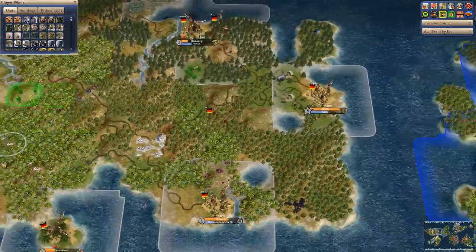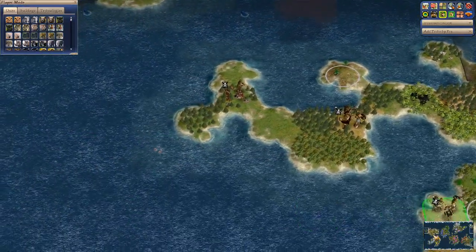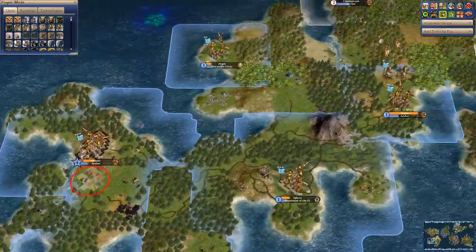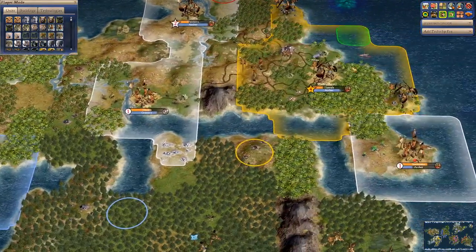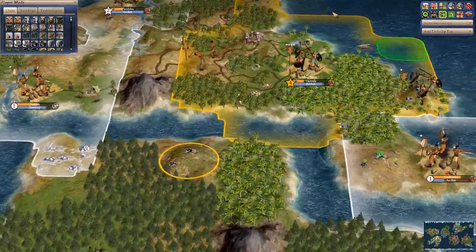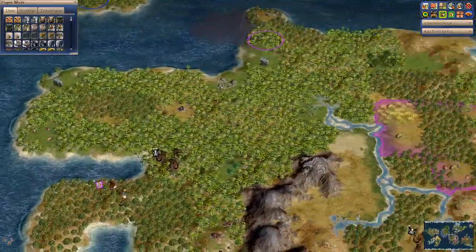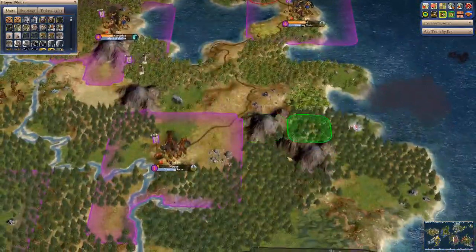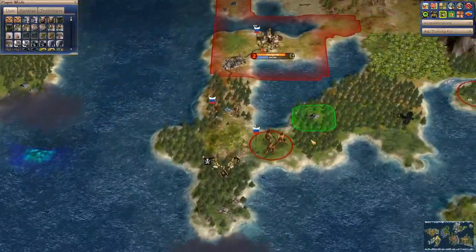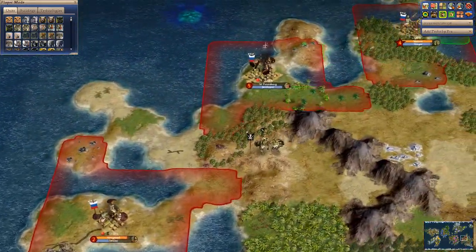Entering the World Builder — it takes longer now. This L-shaped empire expanded too fast and has a bunch of little crappy cities. The Germans aren't doing great either. There's a barbarian city-state doing fantastic. The Greeks have lost Corinth to the barbarians.